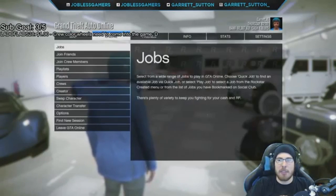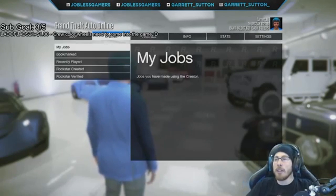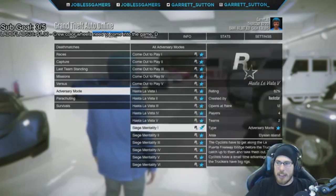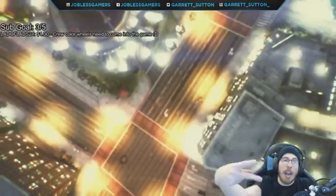Now we go to Online Jobs. After that go to Play Job, go to Rockstar Created, and go to Adversary Mode. Go to Siege Mentality and then we make it two rounds.